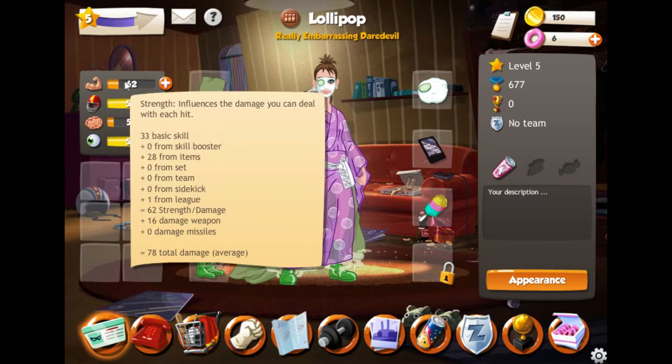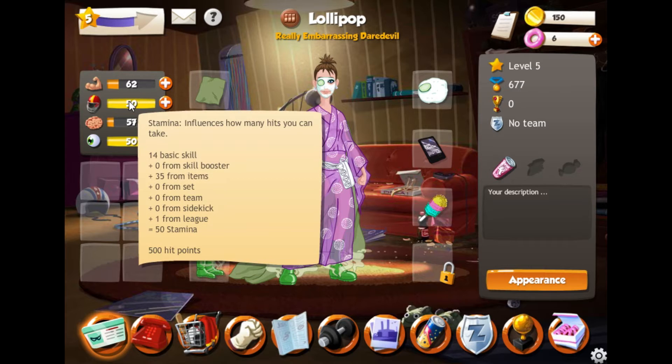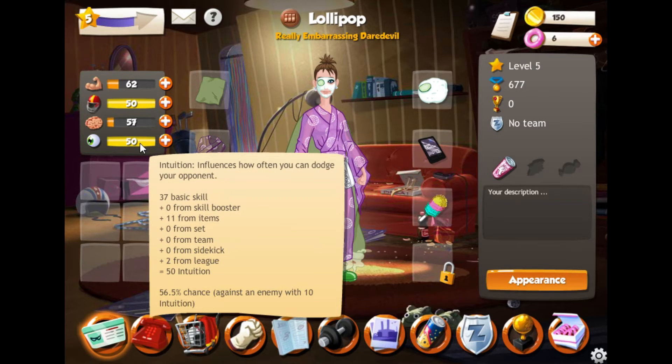Here shows your stats. You have Strength which influences the damage that you deal. Stamina influences how many hits you can take. Brain influences how often you can perform critical hits. And Intuition influences how often you can dodge your opponent.